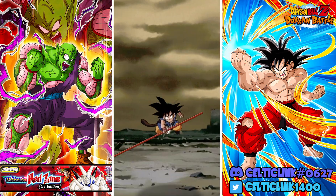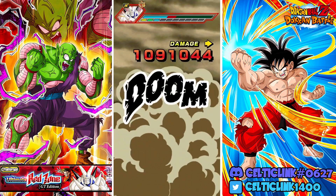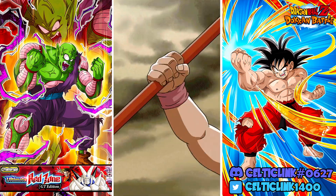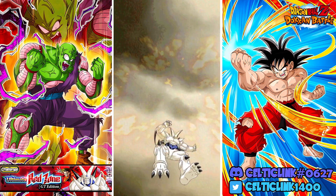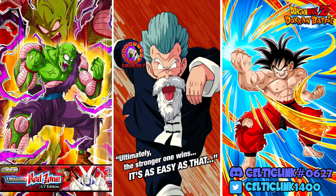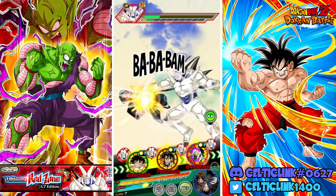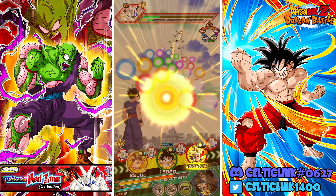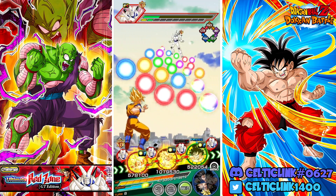With that, Kid Goku hopefully can launch an extra super or two and protect himself just a little bit. We get the crit — double digits. Jackie Chun gets the dodge but takes a lot of damage there.